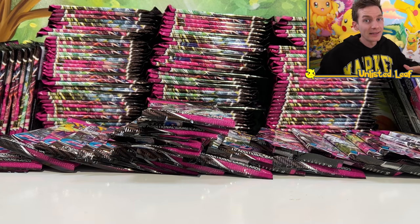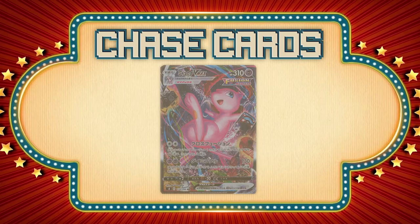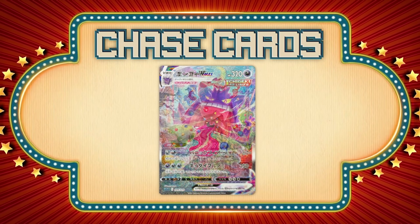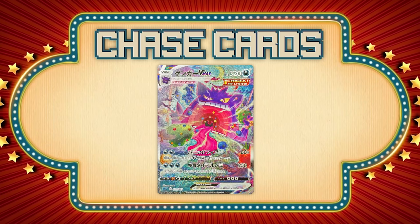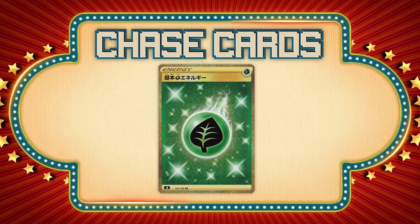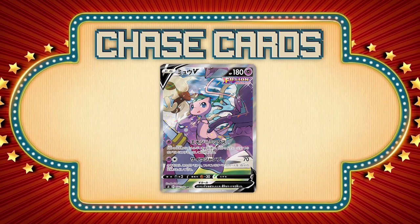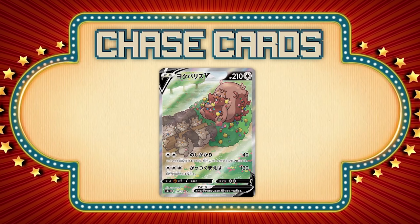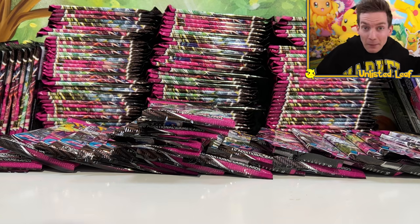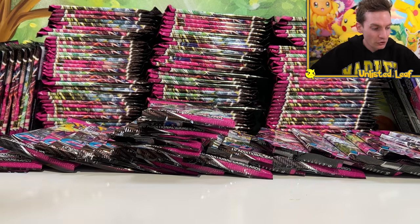So what are the hit cards? If I pull a Mew VMAX, an Espeon VMAX - which looks so gorgeous - a Gengar VMAX, an Unlisted Leaf Gold Energy card, a Rainbow Rare Mew, or a Mew V Alt Art - I'll give away the remaining packs. And just for the laughs, if we get a Greninja V as well. About five cards - if we get them, I'm giving the rest to you guys.